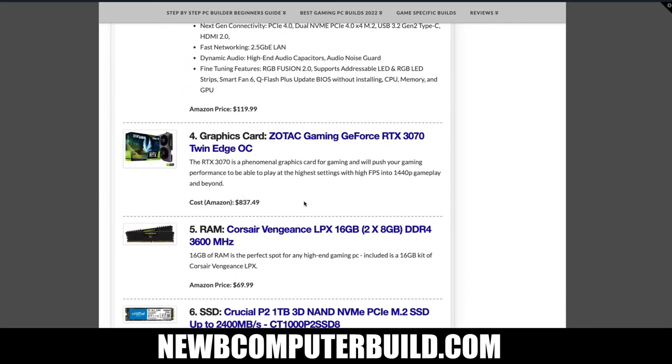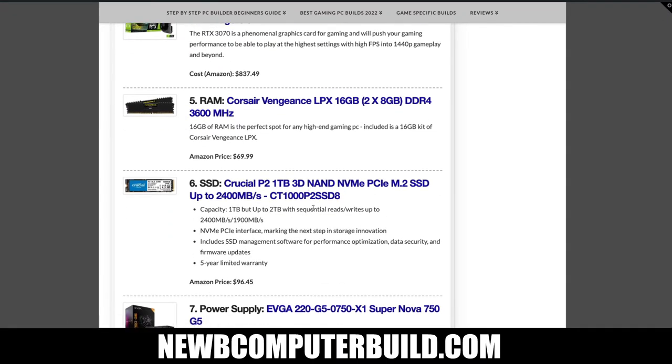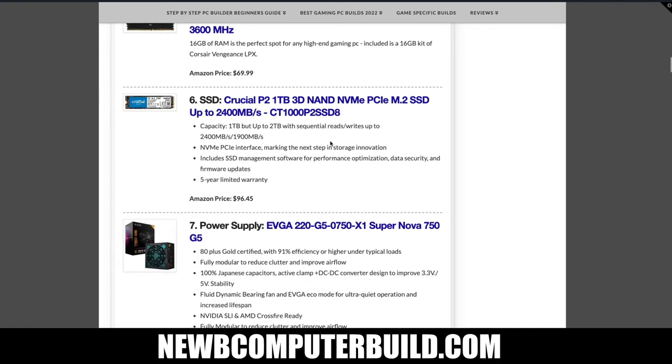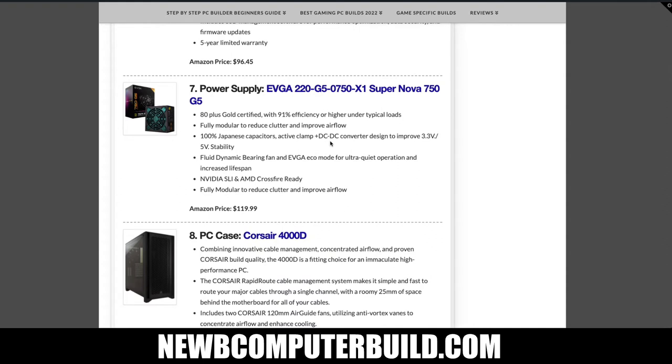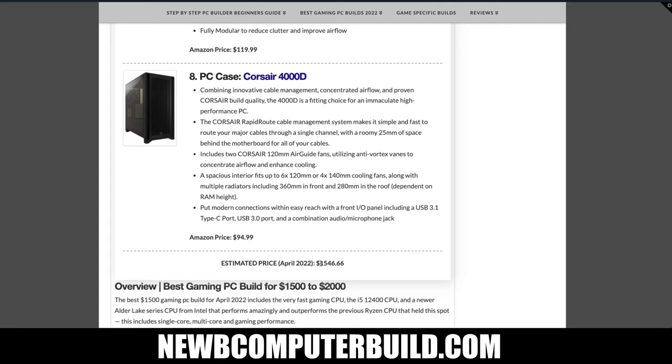The graphics card is the Zotac Gaming GeForce RTX 3070 at $837.49 — it was over a thousand dollars just a month ago, so not quite MSRP but you're saving tons of cash now. RAM is the Corsair Vengeance LPX 16GB kit, two sticks of DDR4 3600MHz, at $69.99. The SSD is the Crucial P2 1TB NVMe at $96.45, and the power supply is the EVGA SuperNOVA 750W at $119.99. Rounding it out, the case is the Corsair 4000D at $94.99.